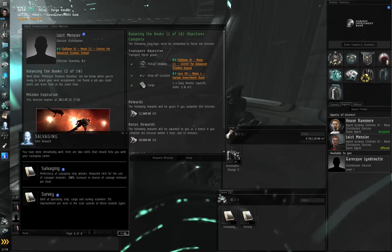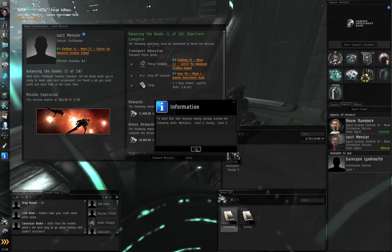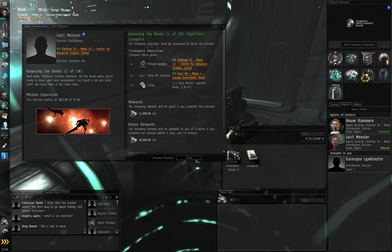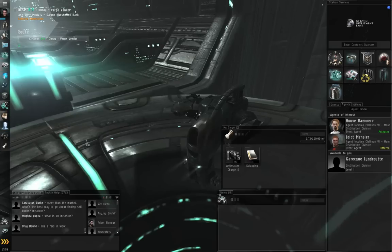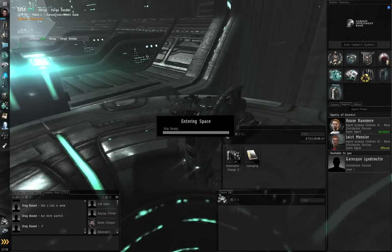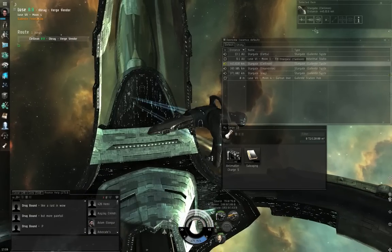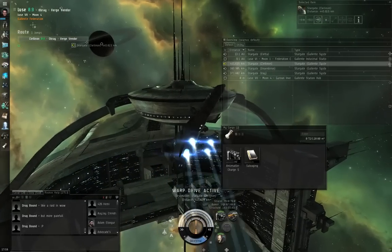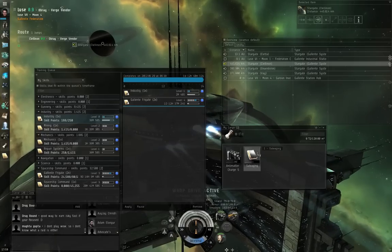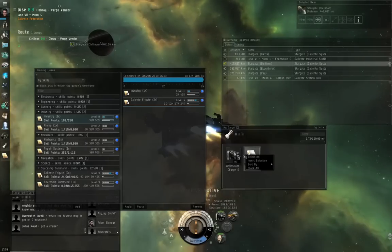The game will talk to you about salvaging and throw a couple of skill books at you. Try to inject them — we need Mechanics 3 and Survey 3. We can inject Survey. Drag the salvaging book into your cargo hold and undock. There's nothing further we can do in Luce; we've got to return to Klelanon. Left-click Klelanon and click Jump.